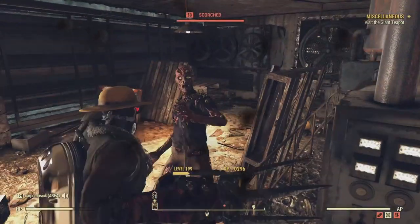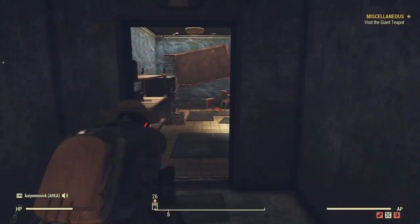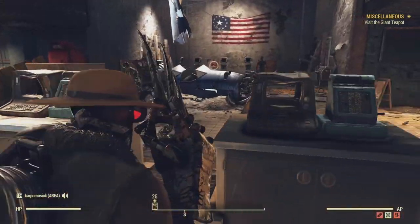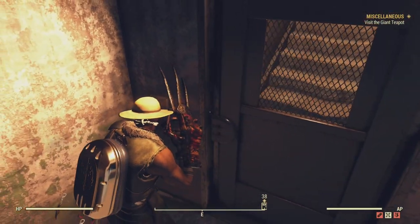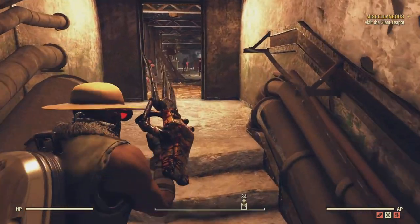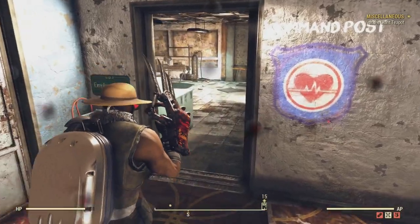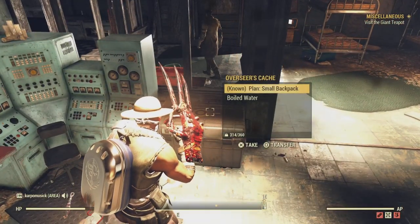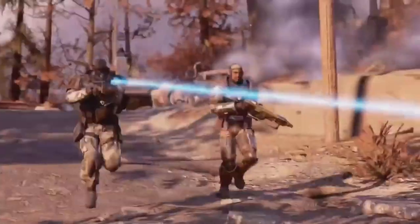Each time you head into one of these areas there's going to be a ton of Scorched enemies, so take them out. From there, head up and open the door — activate it — and deal with more enemies. You'll reach a door that requires an ID reader card, which you can find laying around nearby. Pick up that ID card, head into the area, clear more enemies, and you'll reach the command post. Inside the overseers cache will be your backpack plan.